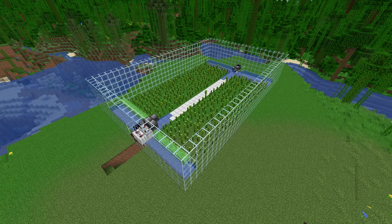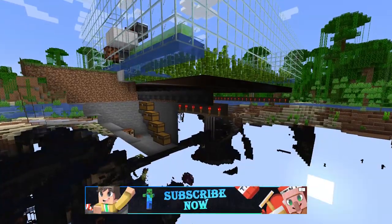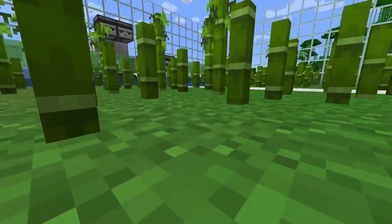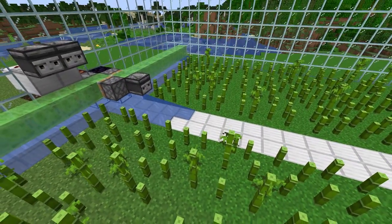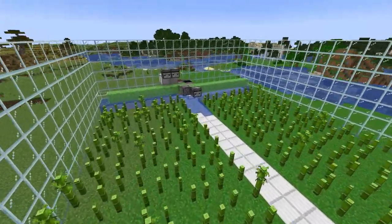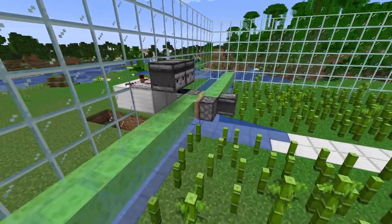Before we start, I'm gonna explain the farm a little bit to you. If you go below the farm here, you're gonna see we have a collecting system down here with many hopper minecarts that are collecting the bamboo that's getting dropped up here. And then you see all this bamboo growing here and this little flying machine here. This one is gonna harvest the bamboo.